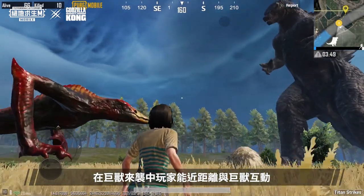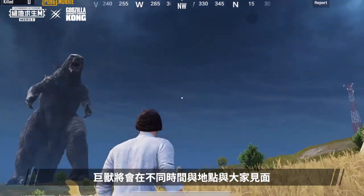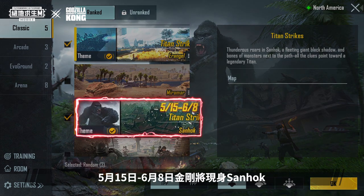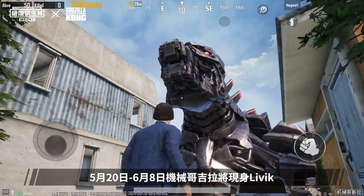In Titan Strikes, players will have the opportunity to interact with various Titans up close. The Titans will appear in different locations and at different times. Godzilla will appear in Erangel between May 11 and June 8. Kong will appear in Sand Hook between May 15 and June 8.